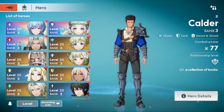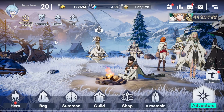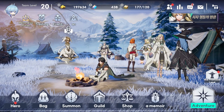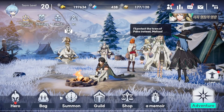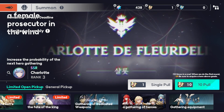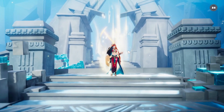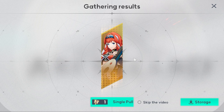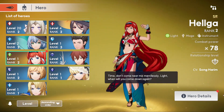Story heroes you will get just through playing. And there's also a relationship-building system as well. One more single summon — let's go. Not bad — I got a yellow. Oh, is this new? Yes, it's new! There you go — new hero. It's not bad. It's a mage.